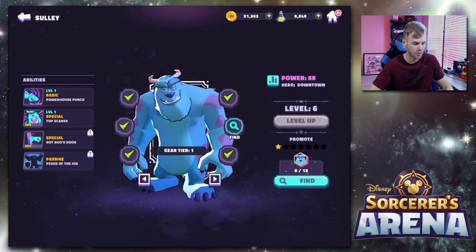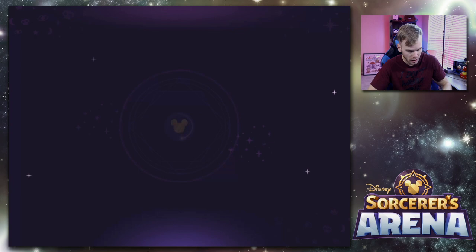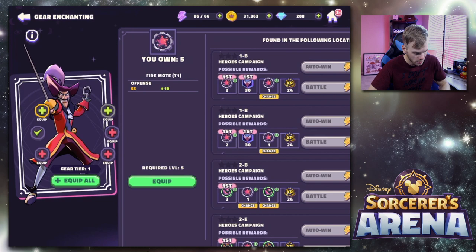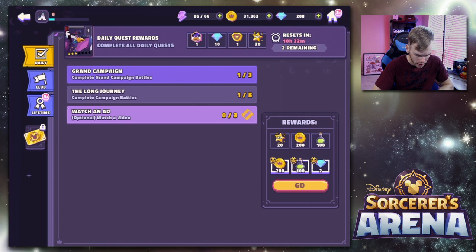It looks like we can equip some stuff for Sully — I just click 'equip all' to fill it out. For Mickey, the red items we don't have — you can click on it and it'll say where you can get them from throughout the game. If you do have it, it'll be green. Equip all. We'll do the same for Aladdin and Captain Hook — his power went up 10, from 35 to 45. That should help us moving through the campaign.